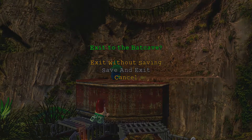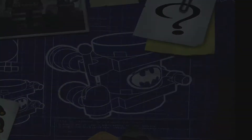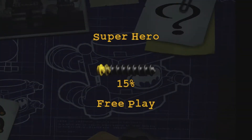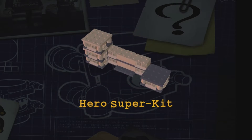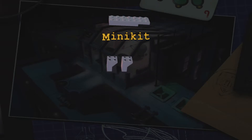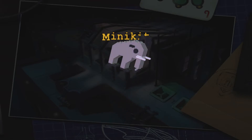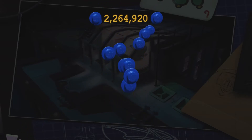We are fully done, so we are going to exit to the Batcave to add to our totals. We have the area of effect red brick unlocked, super hero fully done, another super minikit, some nice studs adding to our totals, and finally the minikit — and it's going to be an elephant!